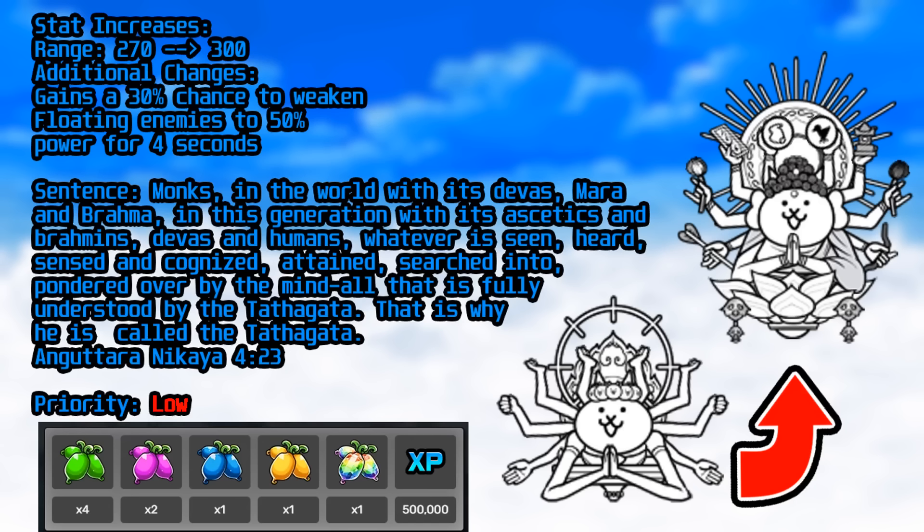Sanzo could do Tathagata's job better thanks to a lower recharge cost. However, Tathagata does have a use that Sanzo doesn't: along with Necrodancer, they outrange Mechabun, who will push very hard without these two. Outside of that, just use Sanzo.